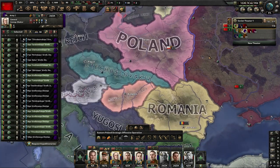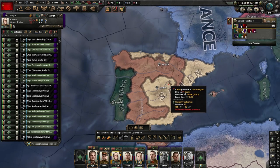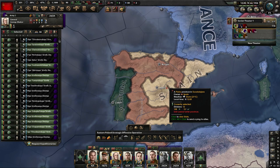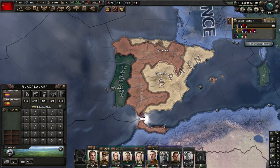If you're playing the game from 1936, you might have an opportunity to send some divisions over to the Spanish Civil War to grind out some army experience. We'll go through exactly how that works real quick.